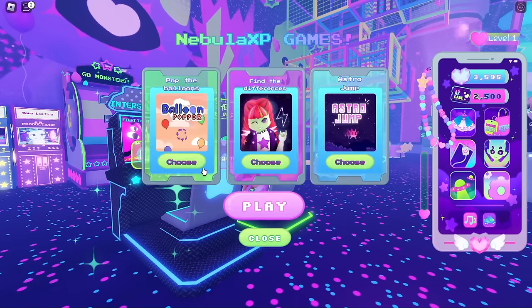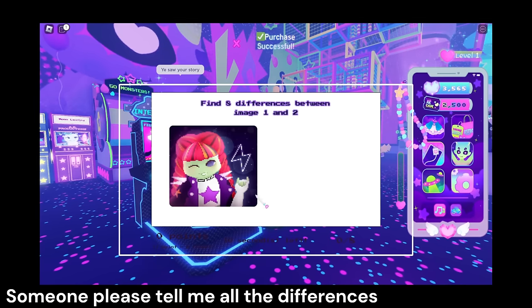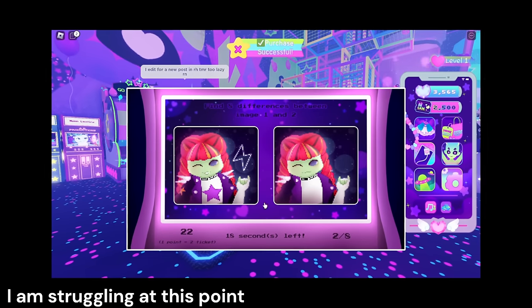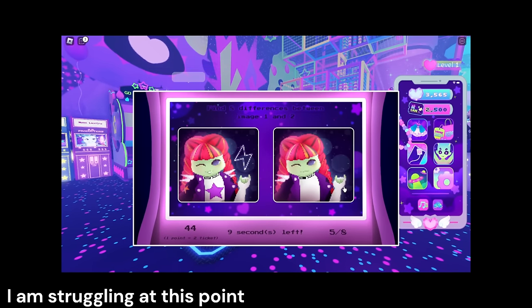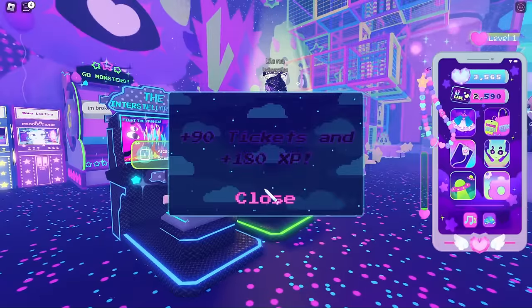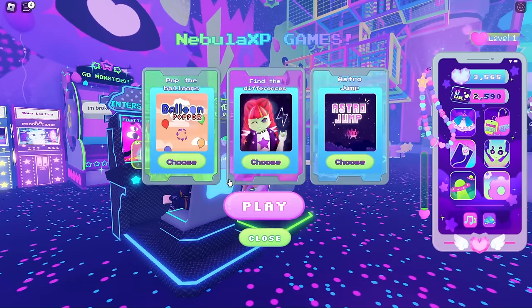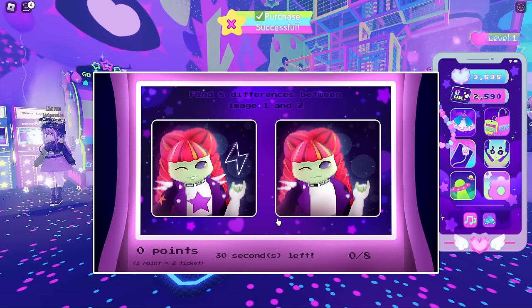Let's do the Moonlights mini games. I'll choose the find the difference mini game. Wow - in exchange for 30 tickets I got 90 tickets, literally three times more, along with 180 EXP. So level farming is definitely easy in this game.